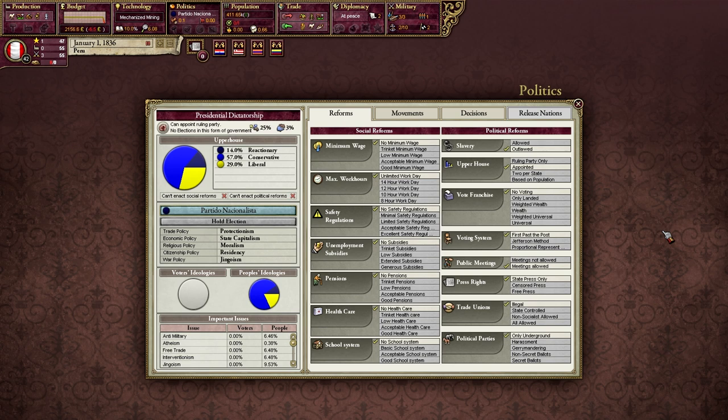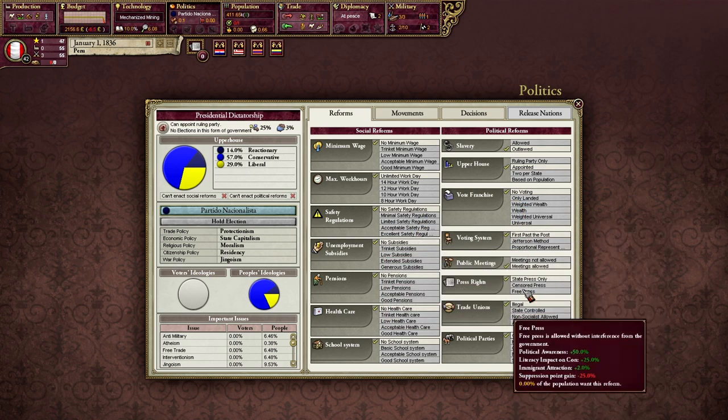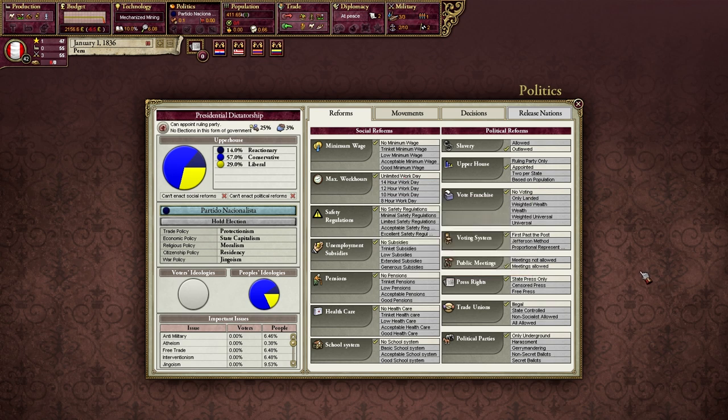Before we move on, I wanted to tie up a few things for completeness. When we mouse over the various reforms, we see immigrant attraction — this refers to the global immigrant attraction for any particular nation and applies to all nations regardless of where they are. However, there's a second level of immigration impacted by a number of factors not shown here. We want both of these to be as high as possible to make our nation the most favorable for immigrants. So we do want to pass a lot of reforms to get that global immigration level up as much as possible, but there are also other things to consider.